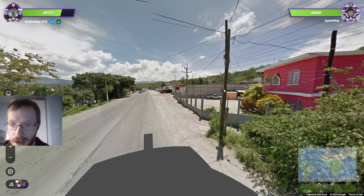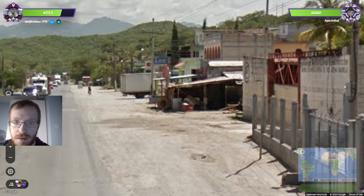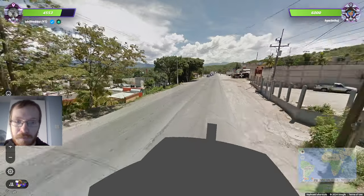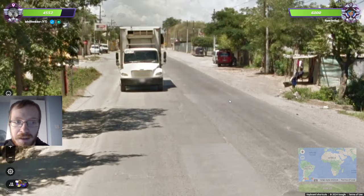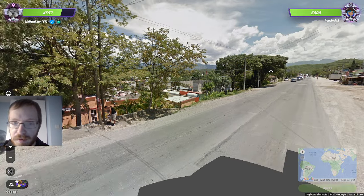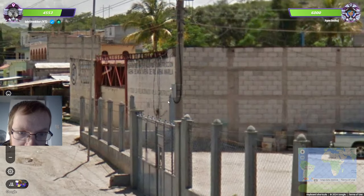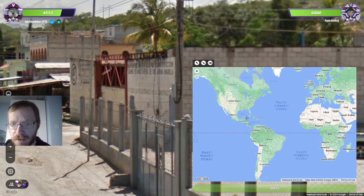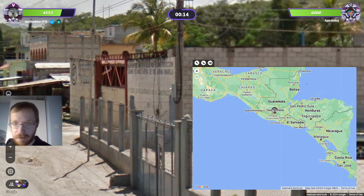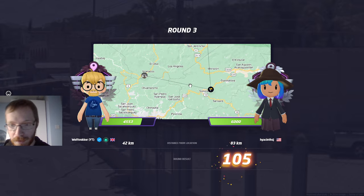We have bars so we're in Guatemala. I definitely miss that sometimes — if I don't specifically check the bars I have lost some duels from that. I got the vibe immediately this could be Guatemala — it's quite hilly and quite green. I don't know Guatemala too well though. Going for a safe central hedge — I don't want to try too hard at a country I'm not great at. That paid off — we were closer, got a bit of damage.